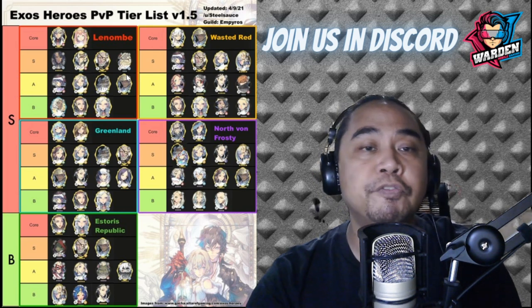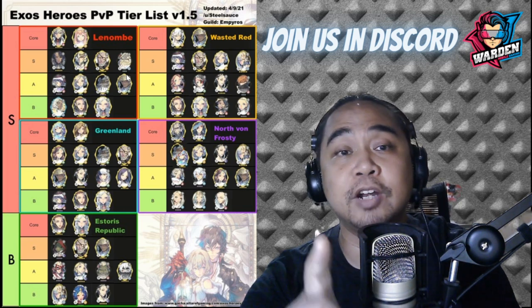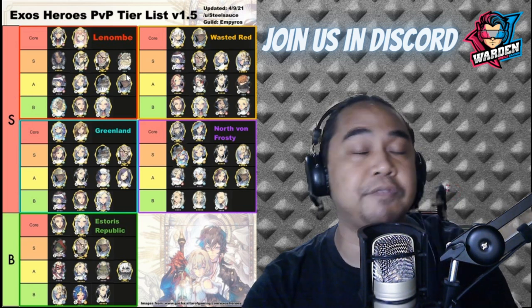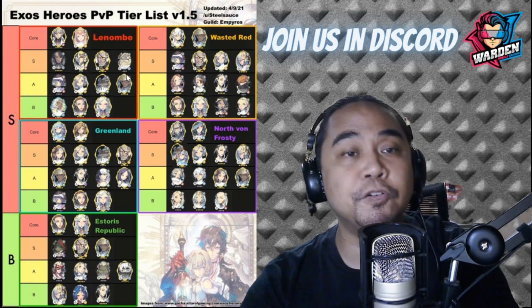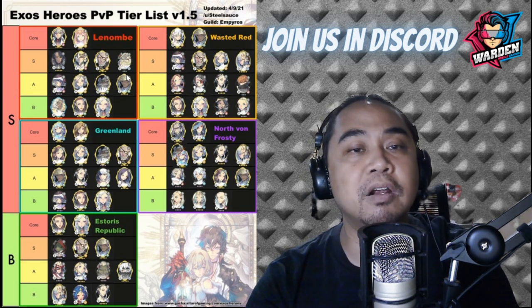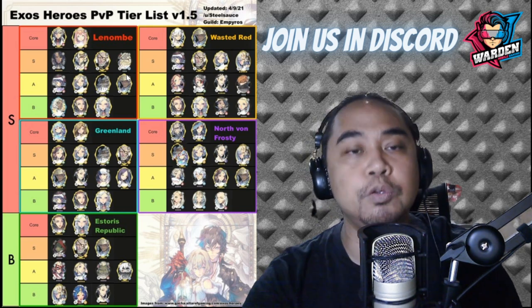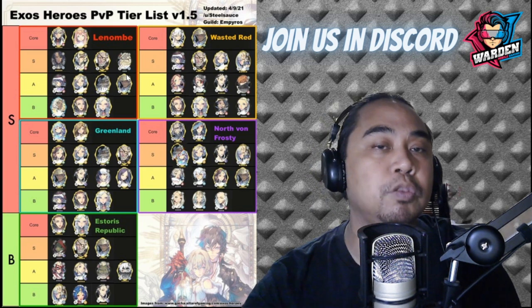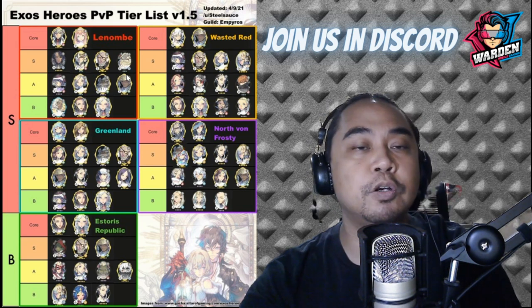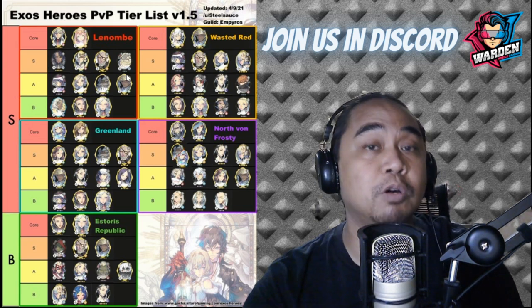The S tier also includes FC Morris because of his increased attack. For the A tier you have FC Iris, FC Annie, FC Tantalo, and FC Redley. Basically you use these heroes if you don't have any of the S tier heroes or if you want to substitute them.